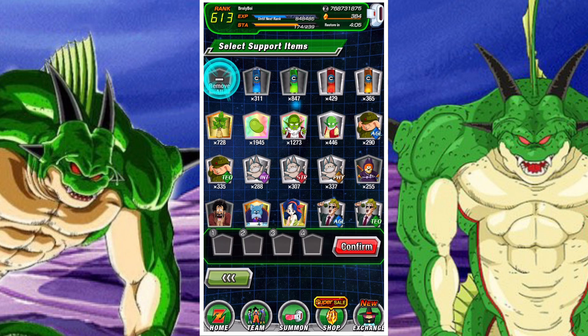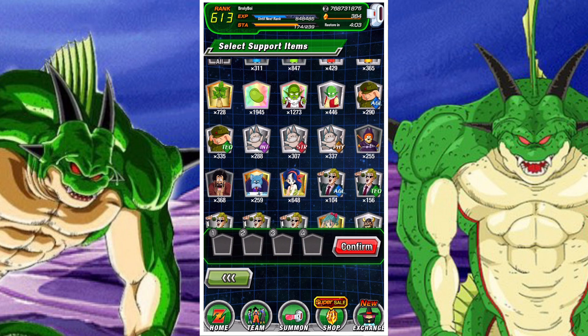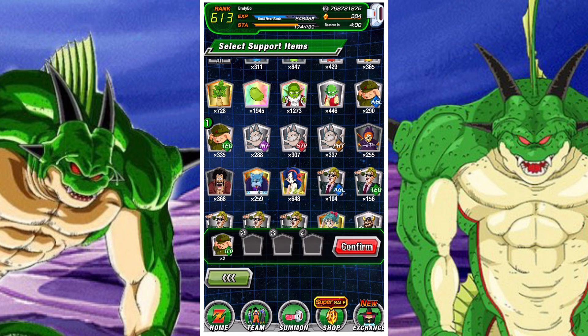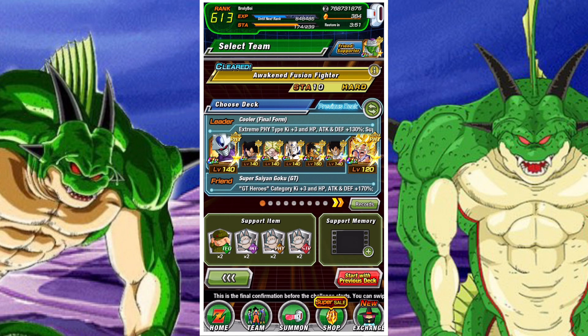If you go into an easy stage you don't really have to worry about team composition. You're going to want to choose either Oolong items or Puar items. If you choose a combination of these you should be easily able to achieve the green orbs challenge.